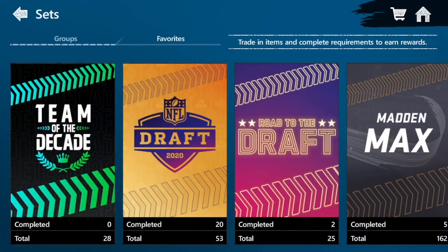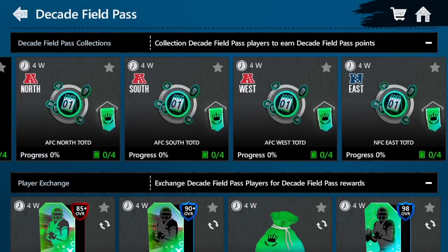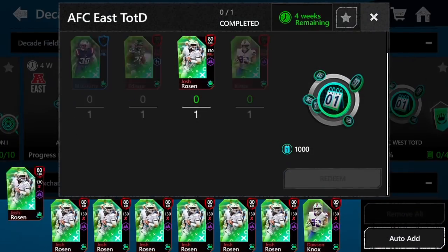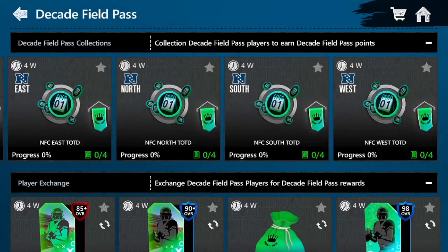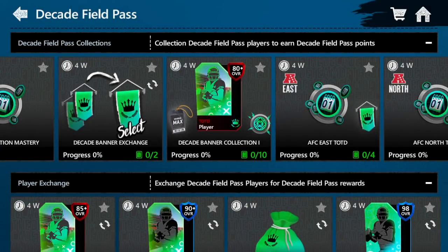Then we can go over to some division sets — these are going to be another huge factor. Each division has their own set of four players. If you complete all four, you're going to get 1,000 Team of the Decade points and three decade banners to choose from. Literally right there that's another 8,000 points, and if you complete all of them you're going to get another 5,000. That's another 13,000 if you can complete that throughout the promo, putting you up to about 45k — then you're just playing season for the rest of it.